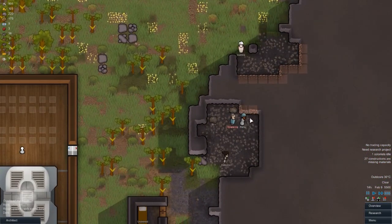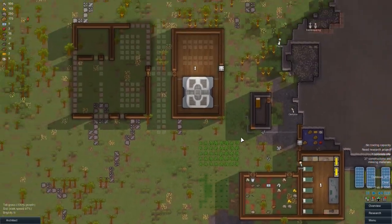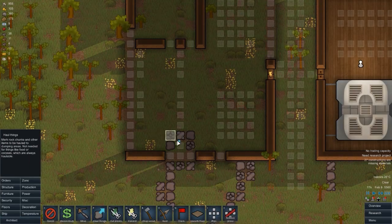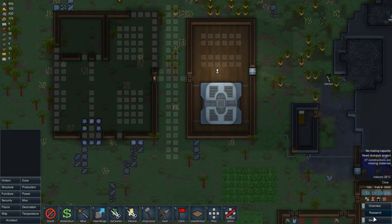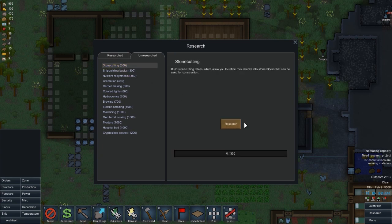We're mining away here and having a nice little chat. So far nobody's freaked out or gone absolutely insane and started assaulting everybody, but there's plenty of time for that. Let's order all these stones to be removed. We should probably research stone cutting. We could do electric smelting - that might be a good way since we've got a lot of that. I do want to have stone walls around the colony.